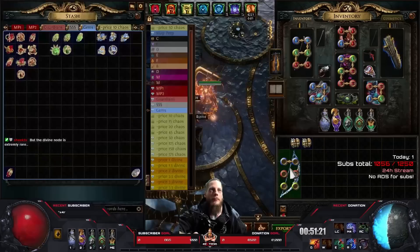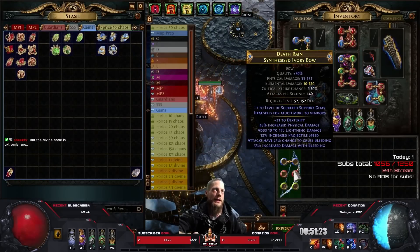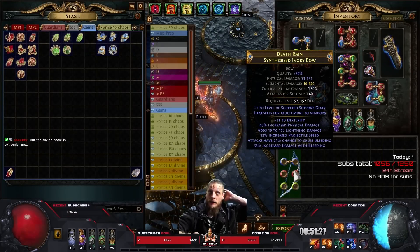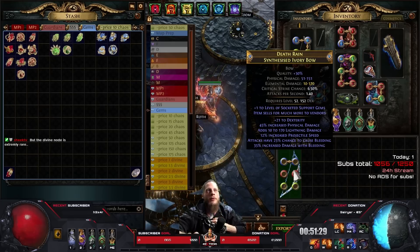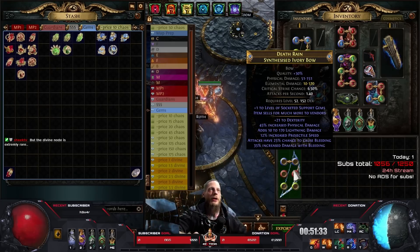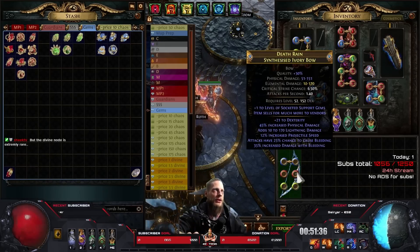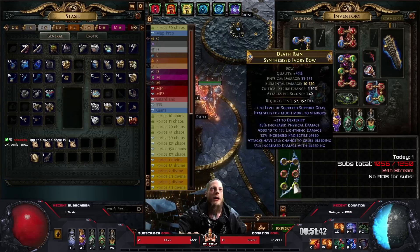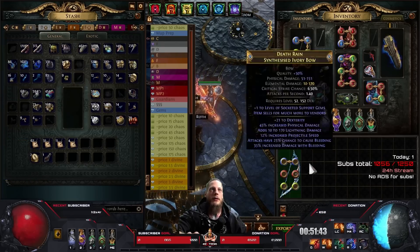Coloring done. The reason why I like this base so much is because it only requires 150 dex — that's why it's really good. The problem with other bows on the market is they require more like 212 or 250 dex because they're a higher base. So this one is actually pretty good for its 150 dex requirement. Okay, next step: linking.